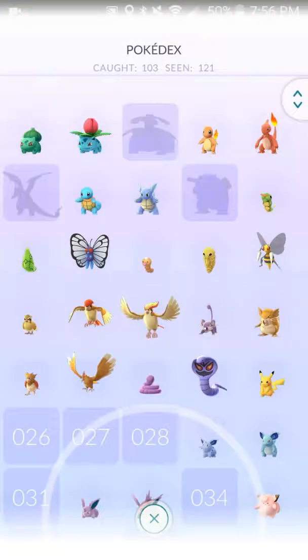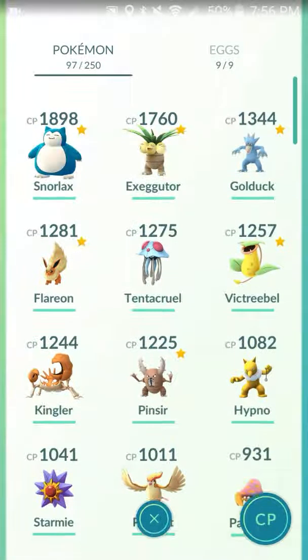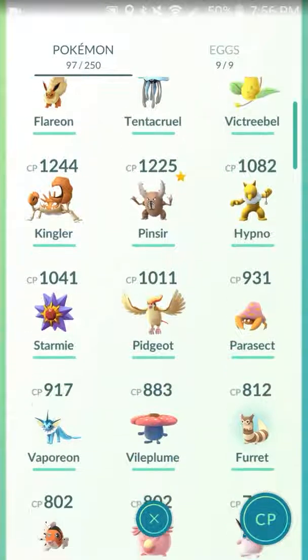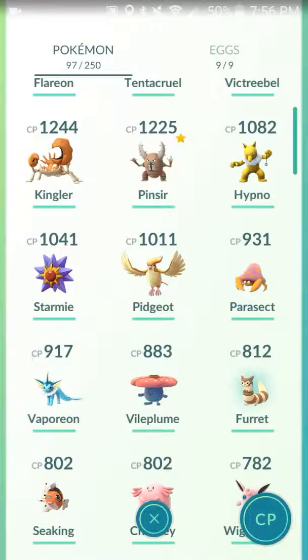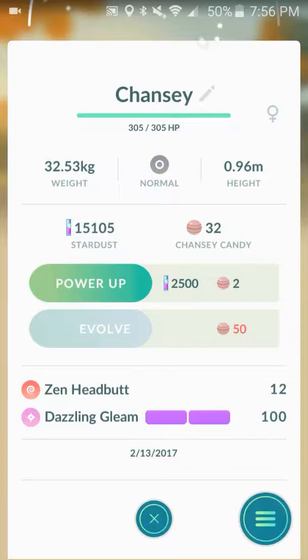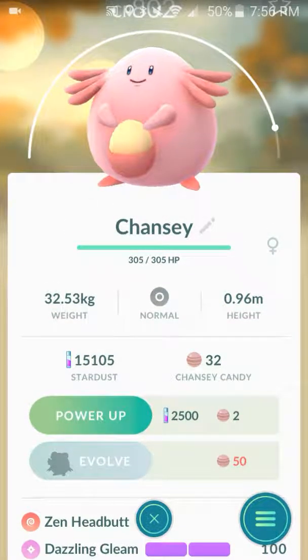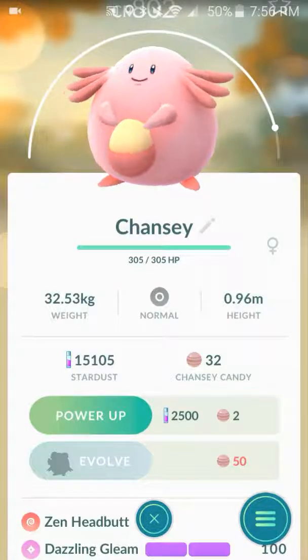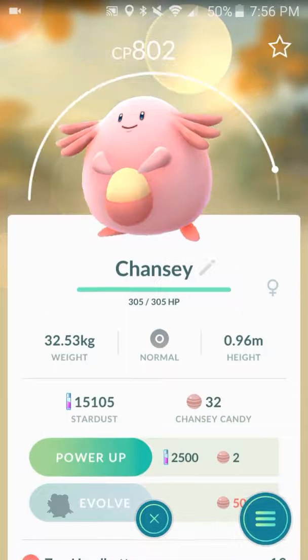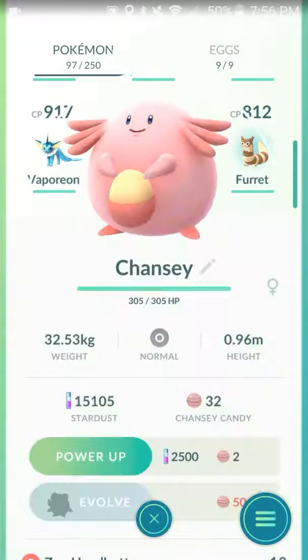I don't think I've shown you my Charmeleon, which I just recently got in Raleigh. Let's go through all the new Pokemon. I got this Chansey a few days ago — not in Raleigh, but from an egg. It's got an evolution now — I forgot that was in Gen 2. I think it's Blissey — a lot of health. Got that from a 10-kilometer egg.